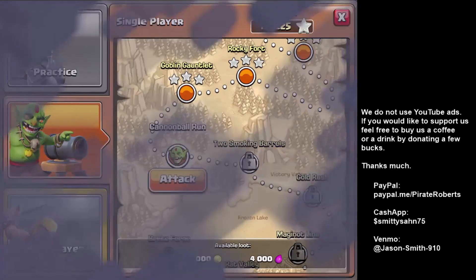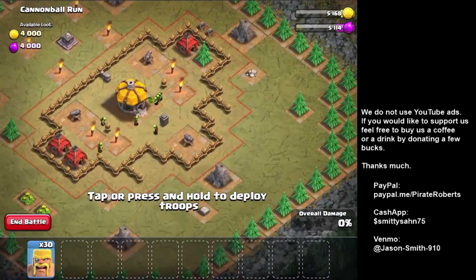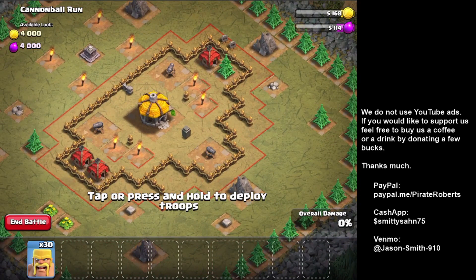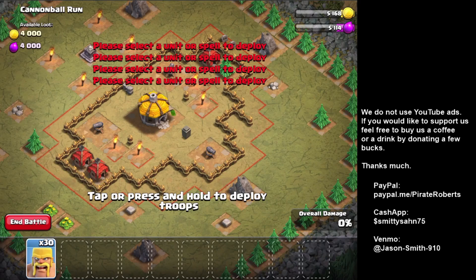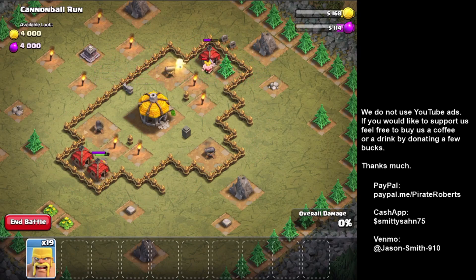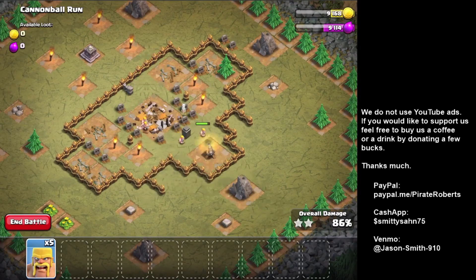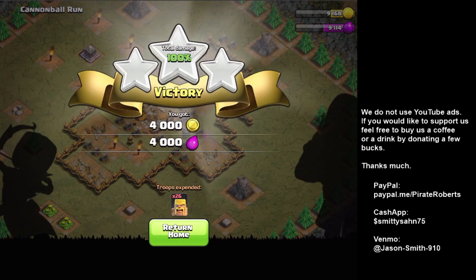Let's try one more. This one has open spots on the torches so you can get inside the base. I'll do five and five on each cannon again, but they end up going to the builder huts. So far you can take out the goblin map with just barbarians.